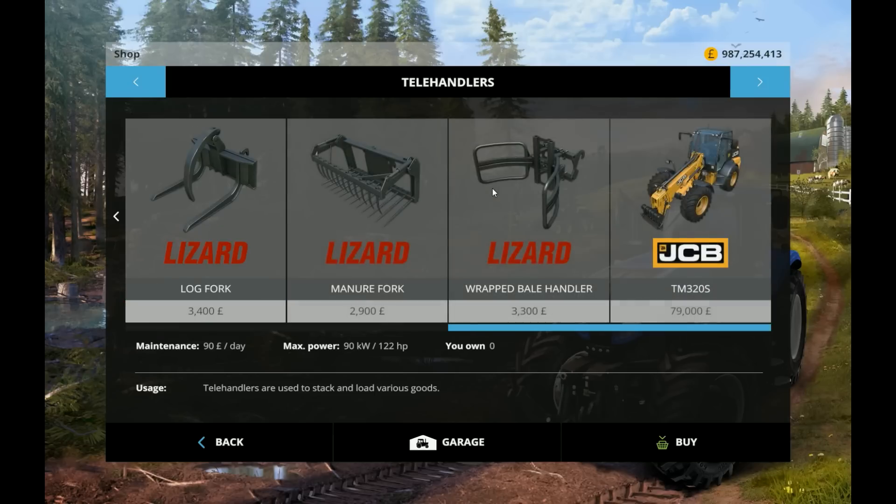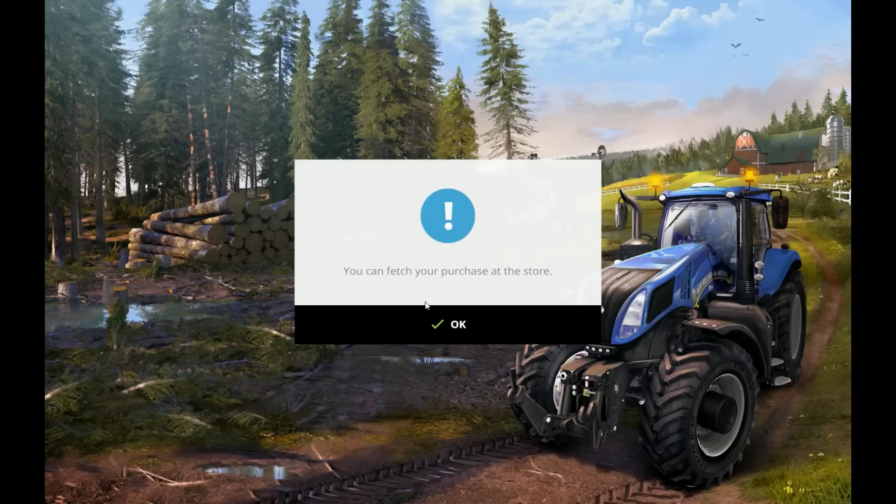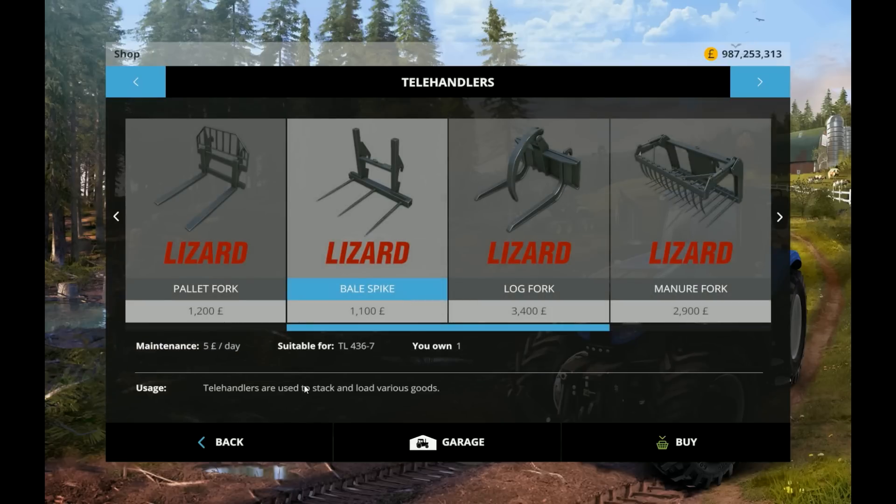I'd like to point out at this point that I've installed version 1.3, which came out reasonably recently. And it did a lot of bug fixes, better handling for vehicles, things aren't going to jump around as much, and various different things. I might put a link to that in the description as well if you're interested. It'll be interesting to see if I can feel any difference using it.